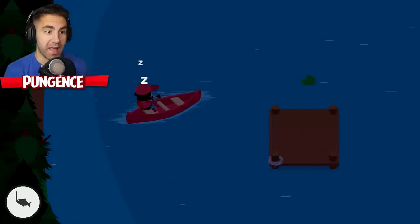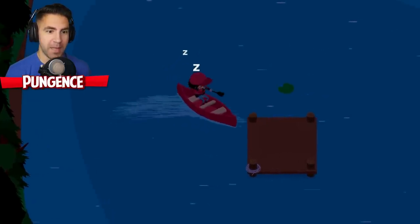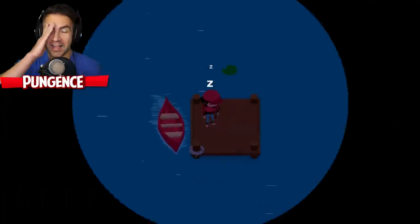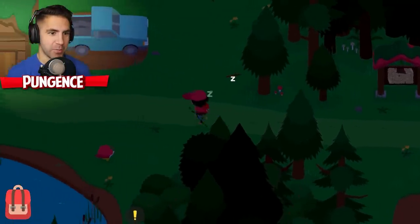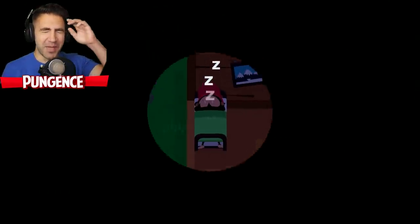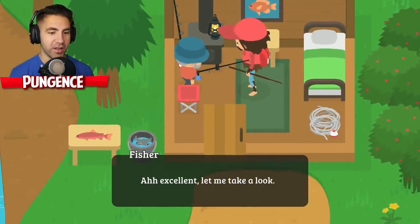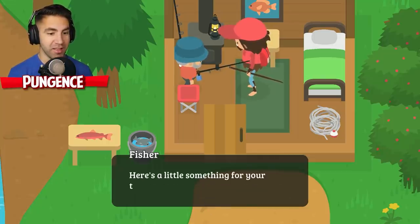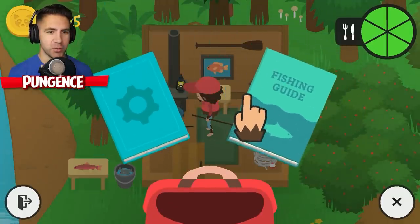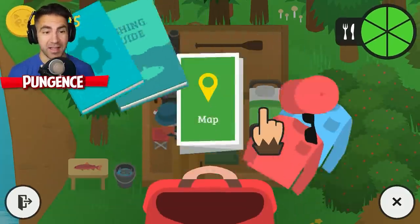I gotta get out of here. I can't pull up my map. Maybe if I get out of the boat, pull up the map, and teleport home. We made it back just in time. We got this stickleback right before I fell asleep - give me the credit for this stickleback. That's a good haul - here's 125 red coins. How are we doing on progress? We're at 71%. We get a big present at 75%, so maybe a couple more fish.